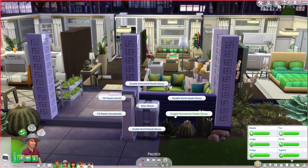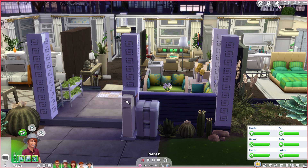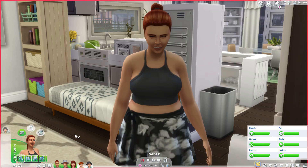You can also disable and enable household need decay. So you do have the option to manage needs based on your household or based on a single sim. Those are all of the needs cheats in The Sims 4 that you can use on any sim, anywhere, anytime.